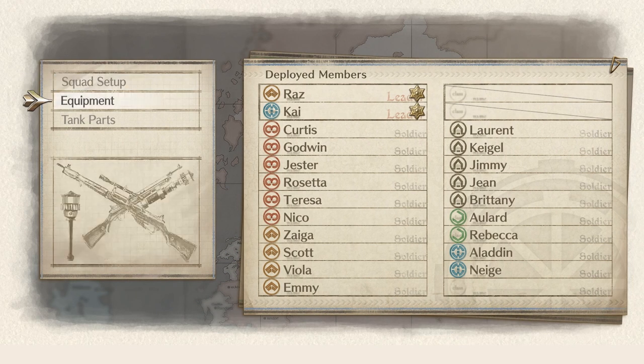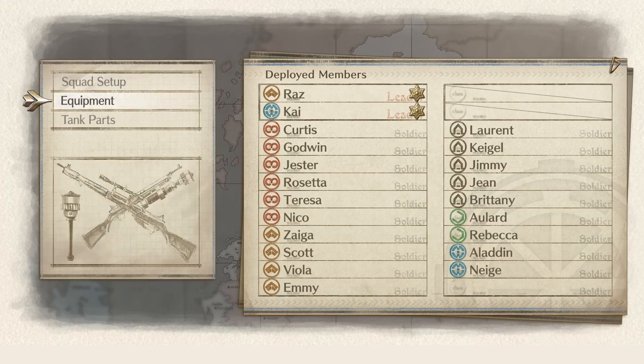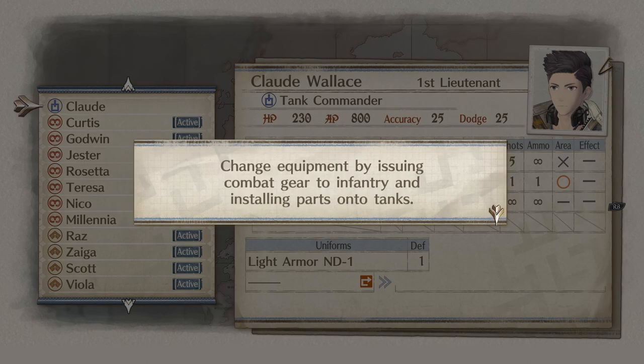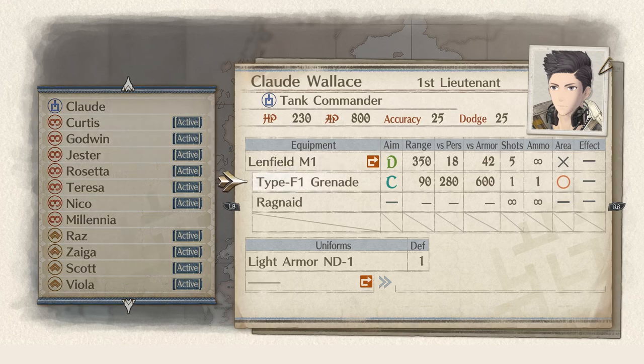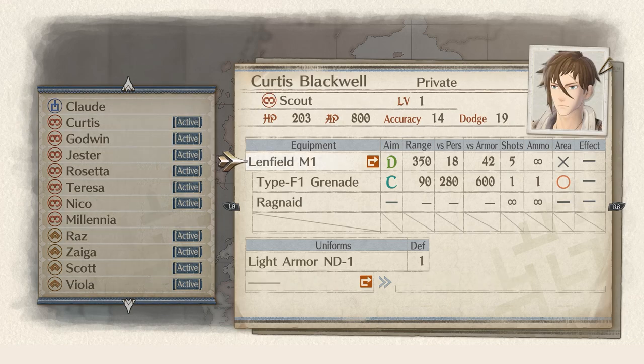What's this — a reassigned squad? So deployed members are on the left and the extras are on the right. I think I can do equipment. Change equipment by issuing combat gear to infantry and installing parts onto tanks. Customize the loadout of soldiers and vehicles to suit your strategy. Bullets made with RMPC capabilities — plus three versus aim and plus three versus armor. Let's do that. Give it to him. Can I give it to her as well? No, you only got one.